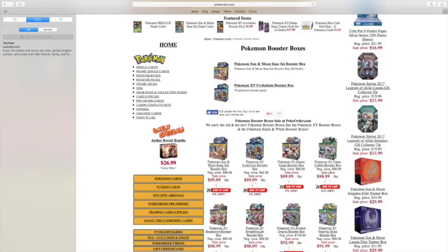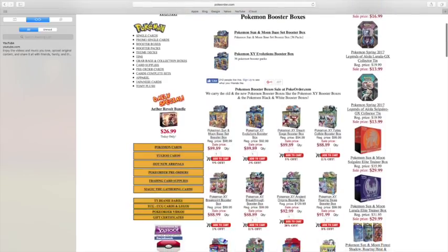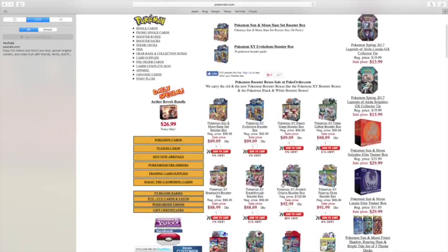The Pokemon XY Fates Collide booster box is $88.89. The Pokemon XY Breakpoint booster box is $88.99. The Pokemon Breakthrough booster box is $88.89. A Pokemon Ancient Origins booster box is $92.99.